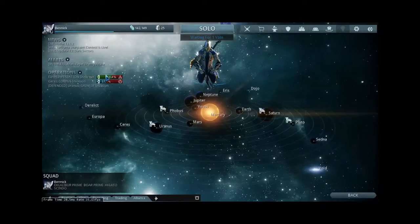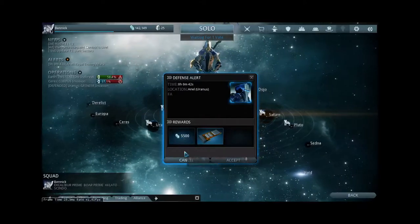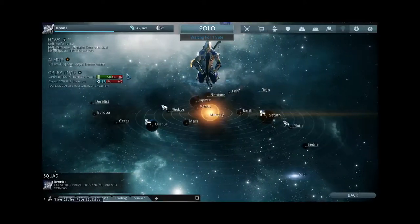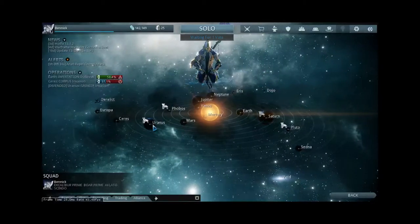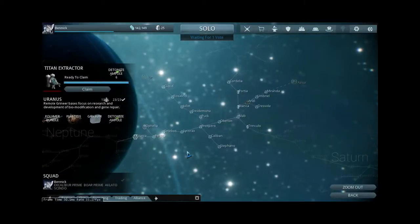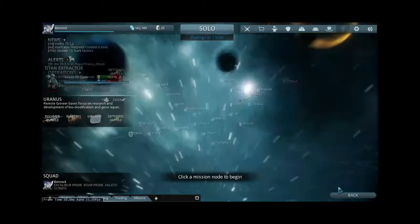Zooming out, you'll almost always have at least one Alert going — basically a stronger mission for extra rewards, which is nice if you're low on credits.